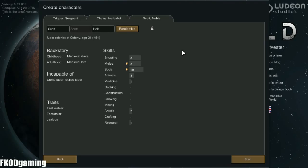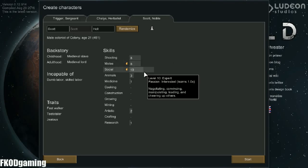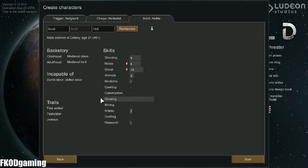Scott — oh, I might have to re-roll Scott. He has a decent amount of shooting and melee, but he's incapable of dumb and skilled labor. I think we're going to re-roll Scott.